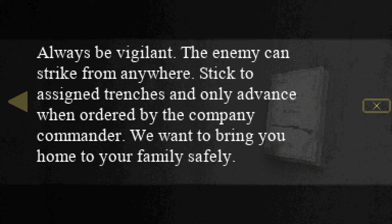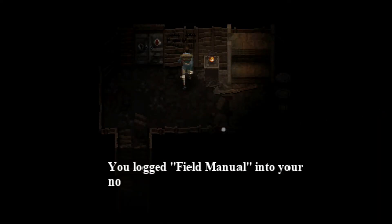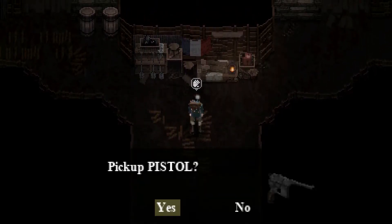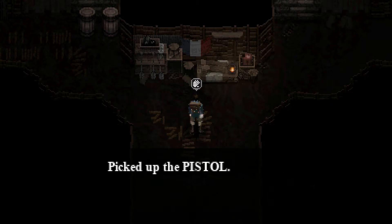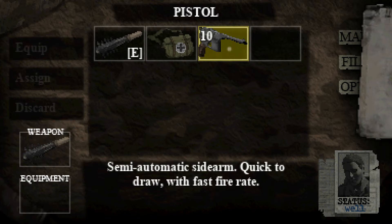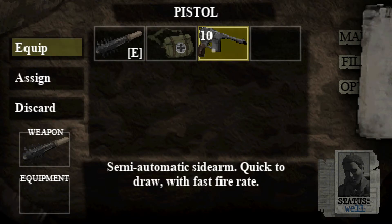'Always be vigilant — the enemy can strike from anywhere. Stick to assigned trenches and only advance when ordered by the company commander. We want to bring you home to your family safely.' You locked field manual into your notes. Now — oh, is that a gun? Pick up pistol — yes, now we are talking! We got 10 bullets in there.